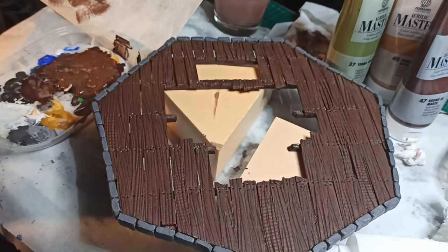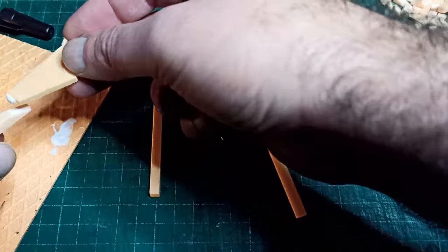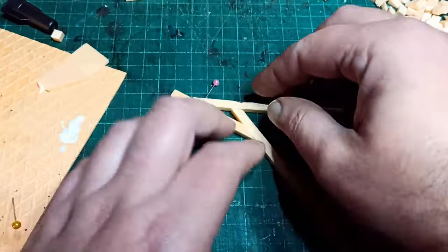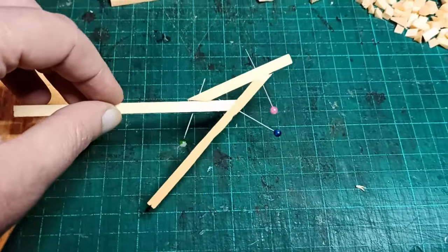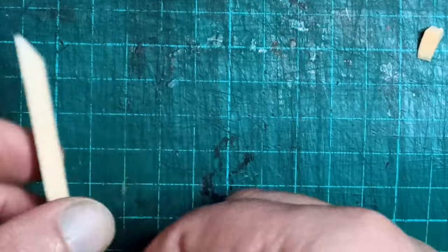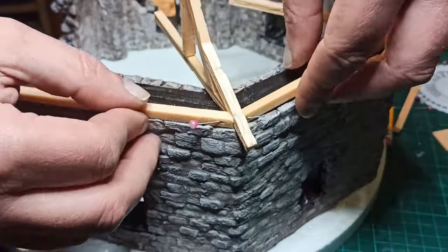At this point the deadline for the Mordheim challenge was coming up, so I was thinking of leaving the roof out since it's not a playable area anyway. However, the organizers announced an extension of a week, which meant I could probably squeak it in. I started out by making the structure to hold up the roof out of 5mm sticks of foam. Each section has four parts — one end is cut square, and the other ends are cut at an angle. The long diagonal is cut at 45 degrees, and the others at 22.5 degrees. Since the sticks are 5mm wide, you can find this pretty easily by putting the stick up against a 1cm square and cutting at the point where the stick meets the bottom edge. It's easiest to work with longer pieces and then trim them when they're together. I glued these pieces together with two sticks each cut at angles, then primed them and started adding planks, same as I did with the floors.